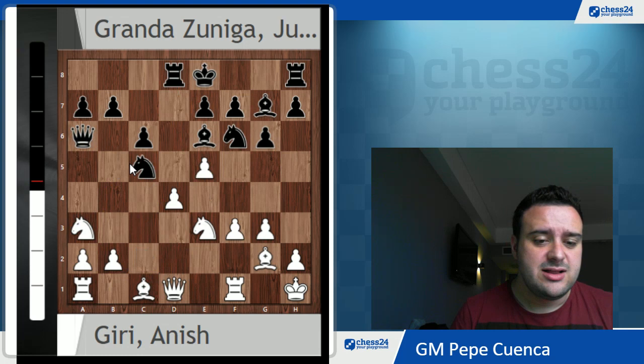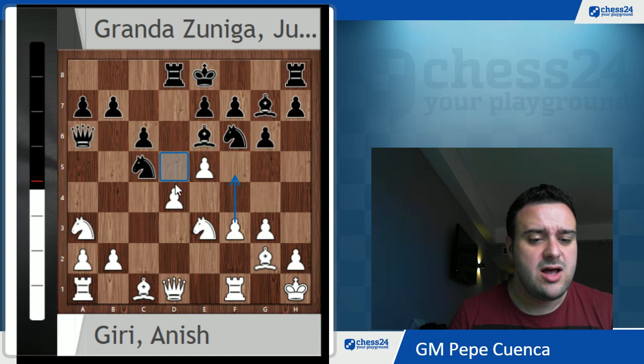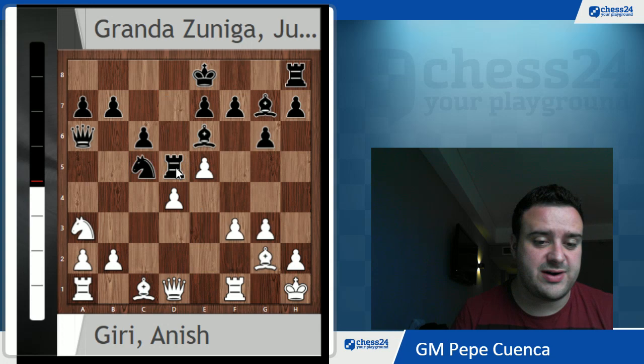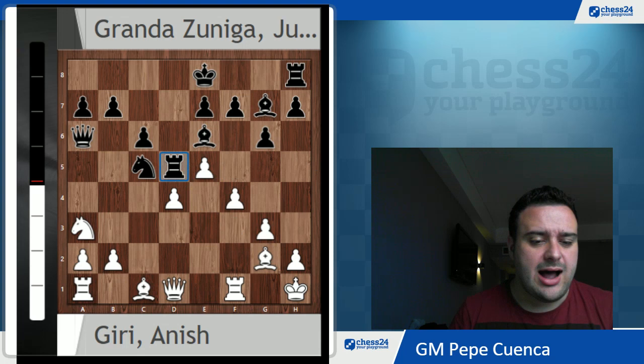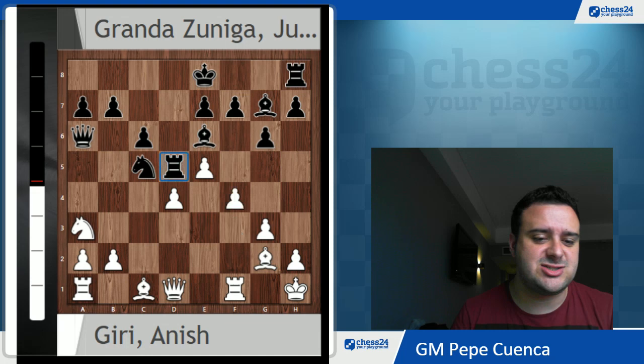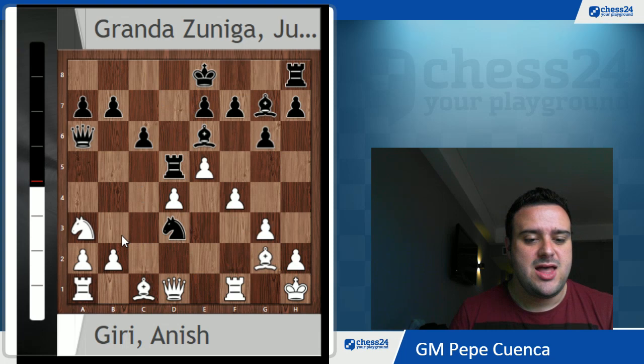Instead, Anish decides to complicate the game with e5, which concedes the d5 square but starts preparing a huge attack on the kingside. Nd5 was played, and now dxe5 is not possible because of Nxe3. Instead, Anish took on d5, and the only move here is Rxd5, otherwise dxe5 wins the piece. So Rxd5, f4 attacking this rook on d5, and at this point Julio starts playing like a god. The engine suggests Rd8 — natural move — and the position is extremely unclear. Let's say Nc2, h5, but instead Julio decides to sacrifice the exchange in the Petrosian style, and he plays Nd3.